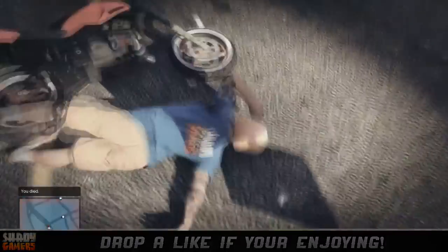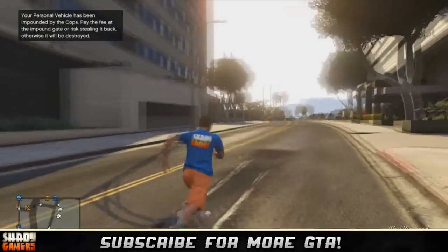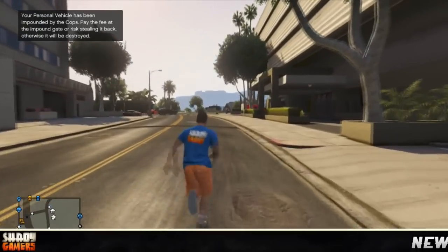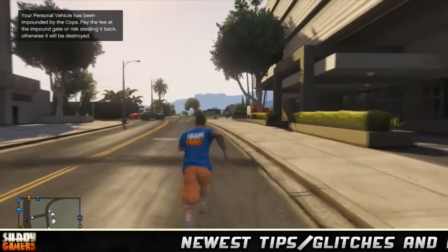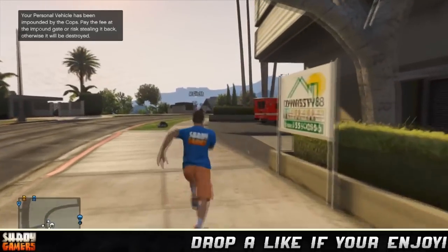Go ahead and get the cops on you, then get your motorcycle or any personal vehicle impounded. The motorcycle is best because it's cheapest to get back out. Once your personal vehicle is impounded, go into your garage and get into a personal vehicle that you want to duplicate.